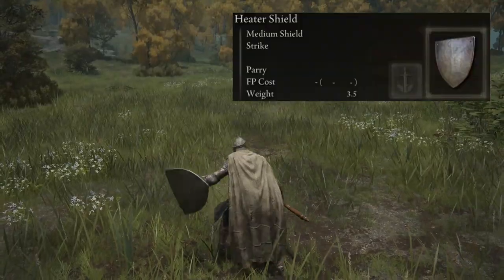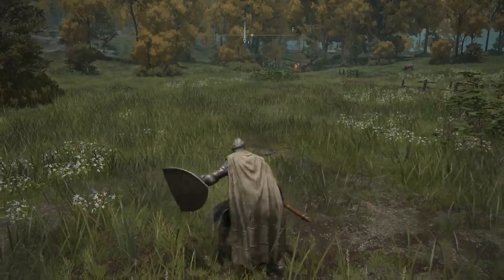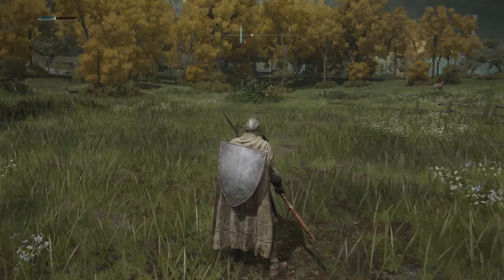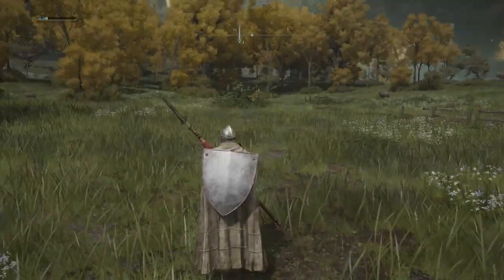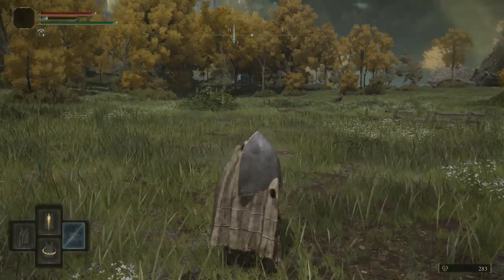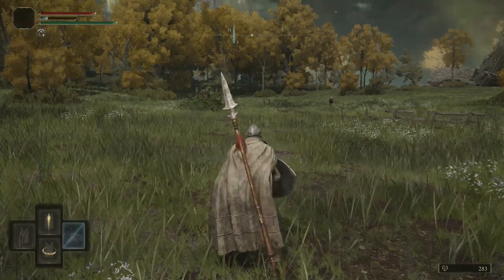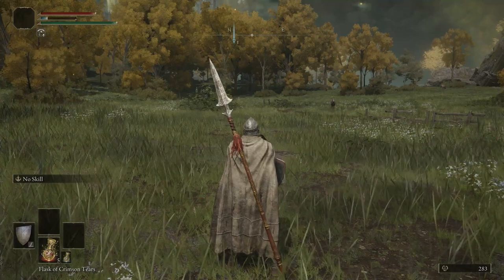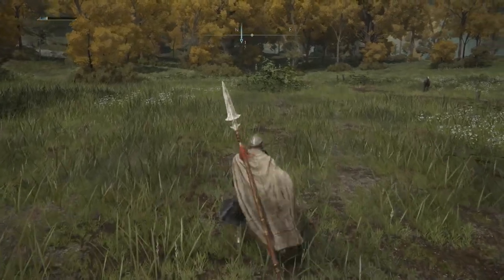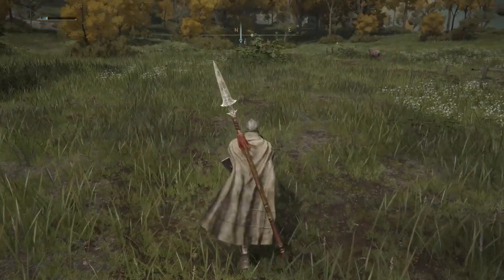If your shield has a skill but you want to use the skill on your right-hand armament, use triangle. Triangle plus R1 makes the character two-hand their right-hand armament — now press L2 to use the weapon's skill. Two-handing a weapon also increases its damage. Hold L1 while two-handing to block with the weapon. Triangle plus L1 two-hands your left-hand armament — the shield becomes a weapon. Triangle plus L1 or R1 sets you back to normal.